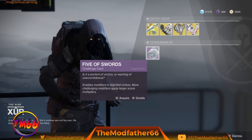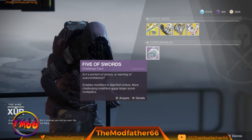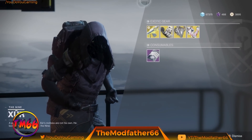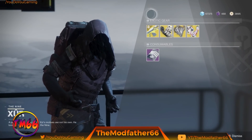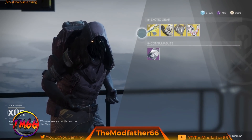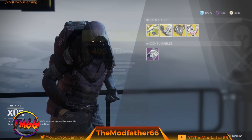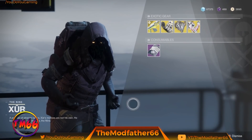I've got the Five of Swords again, obviously to enable the modifiers in Nightfall strikes, in case you didn't know. No engram this week — no Fated Engram. I'm wondering if somebody at Bungie messed up, because I'm not sure but I'm pretty sure this is mostly what he had last week, and there's no Fated Engram either.